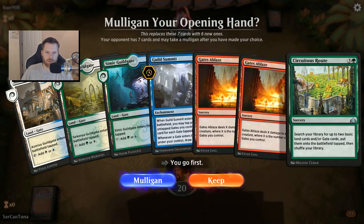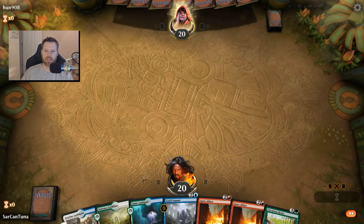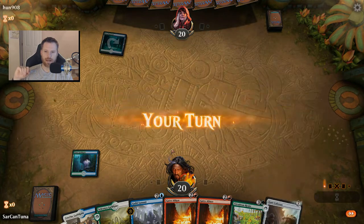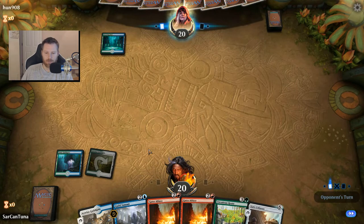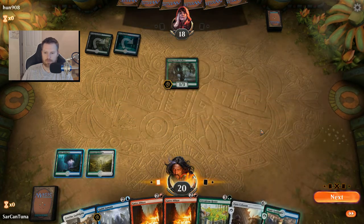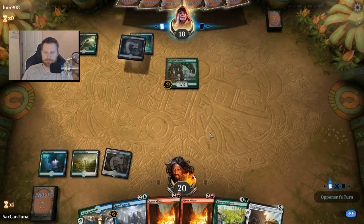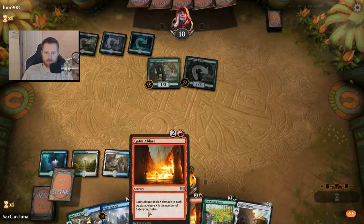We've got Guild Summit, Circuitous Route, and a couple of Blazes, so we should be able to live or come back from a beating. I don't have any red mana sources, and this is something you've really got to pay attention to — you'll potentially have Gates Ablaze and no red. We'll go with Azorius for now. Another Walker — if I get a red mana source or a mountain, I'm Blazing first.